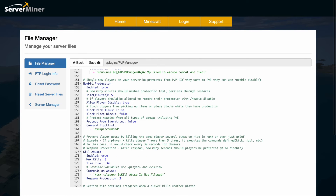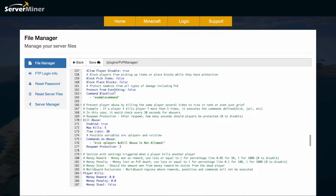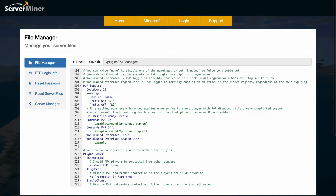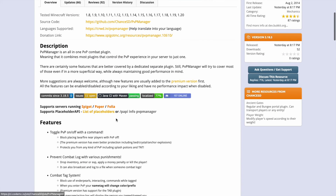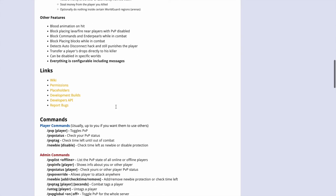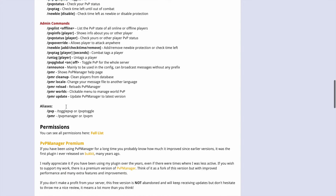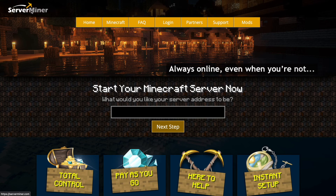Scrolling down a bit more we can customize newbie protection — it's enabled, the time is five minutes as we saw, allow players to disable it yes or no, and block picking up items and blocks. Then down here we've got the PvP toggle cooldown. On the plugin page you can see it's been updated from 1.8 to 1.20. As mentioned, this is the light version — there is a premium one as well. Scrolling down you've got all the information such as the wiki, permissions, and the commands versus admin commands. If you need to host your server, check out serverminer.com for the best and cheapest hosting around. That's it for me — subscribe, like, comment, and I'll see you next time!